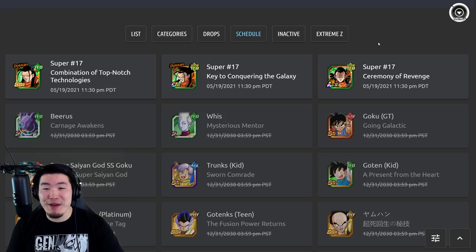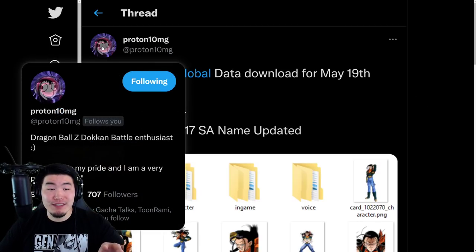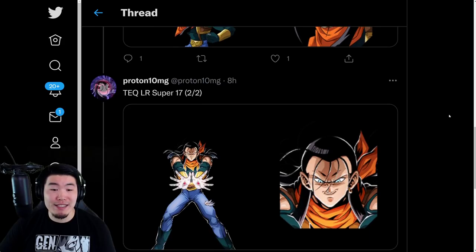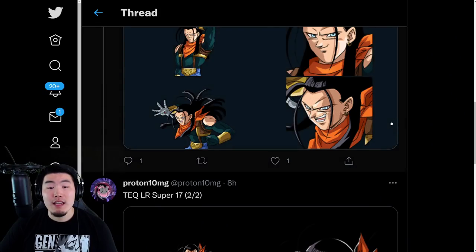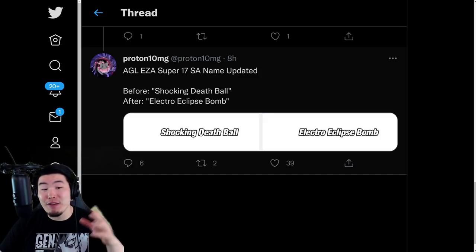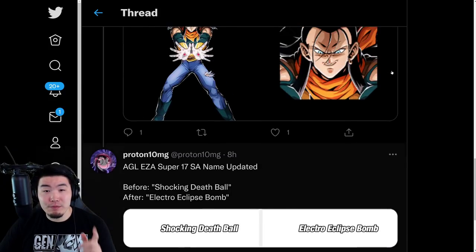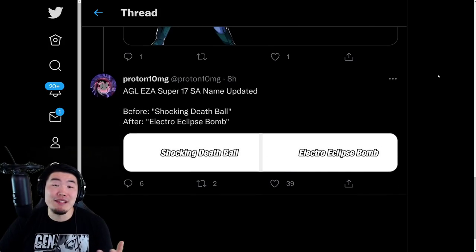That is pretty much the data download. We're going to pop over to Proton10MG's page here — as always, big shoutout to him, make sure to follow him if you aren't already. We're going to scroll down to the bottom. We got some assets for Super 17: his SSR art as well as his TUR. We also have a quick change to AGL Super 17's Extreme Z Awakened super attack name — it used to be called Shocking Death Ball, and now it's called Electro Eclipse Bomb, which is in line with the new LR.